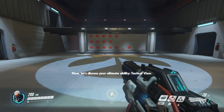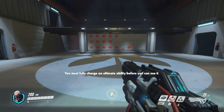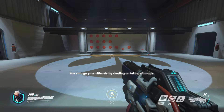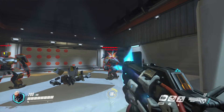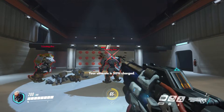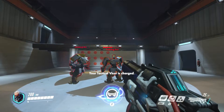Now let's discuss your ultimate ability: tactical visor. Ultimate abilities can change the course of a game. You must fully charge an ultimate ability before you can use it. The current charge level is displayed at the bottom of the screen. You charge your ultimate by dealing or taking damage. I'll summon some targets for you. Your ultimate is 50% charged. Your ultimate is almost fully charged. Your tactical visor is charged.